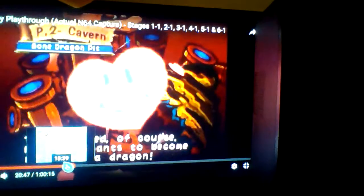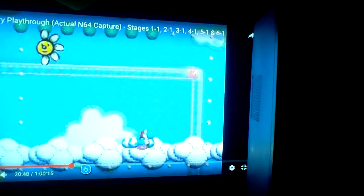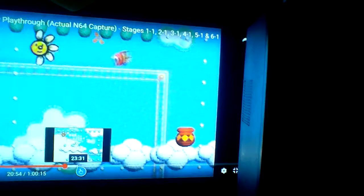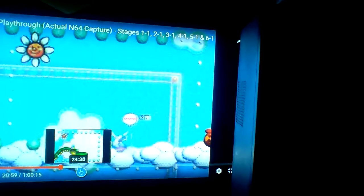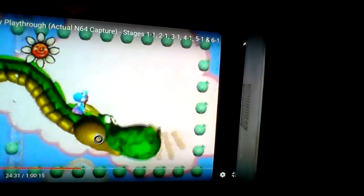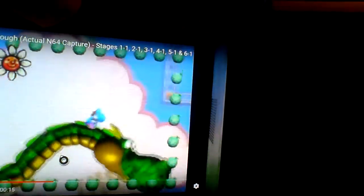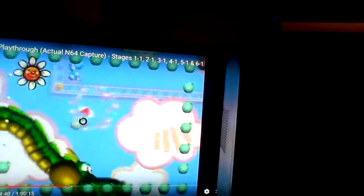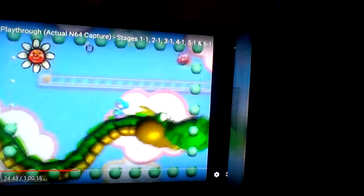There is a beach level — a tropical island stage where you encounter interesting enemies that can fly, and also a flying snake, which is pretty awesome. You can ride them all the way toward the very end of the level and get as many points as possible.